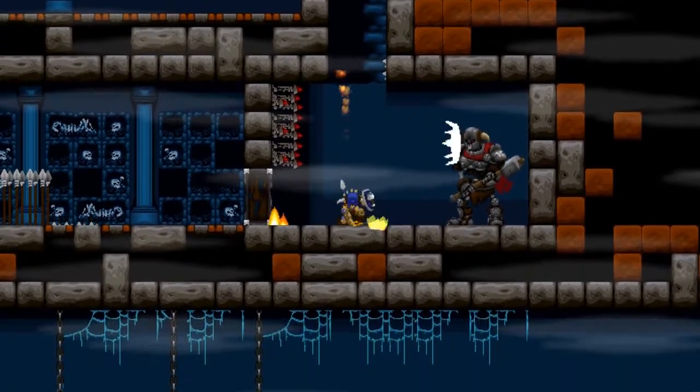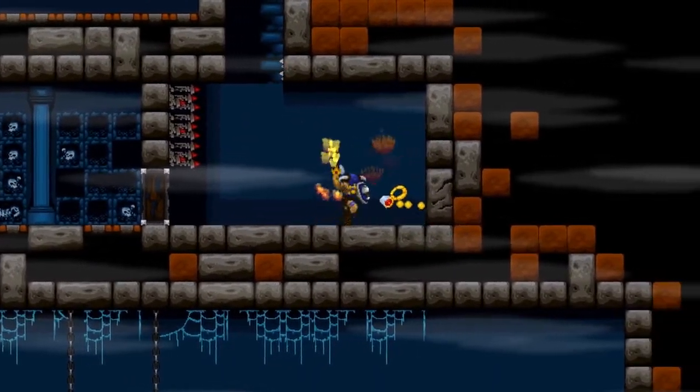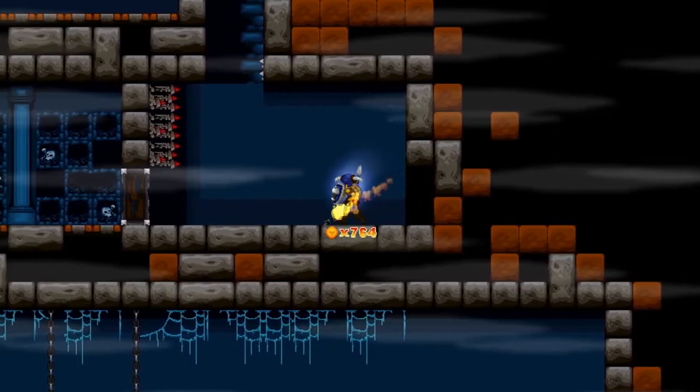Once you take care of this skeleton, right behind him is a magic hammer. That's your second hammer location for the level.